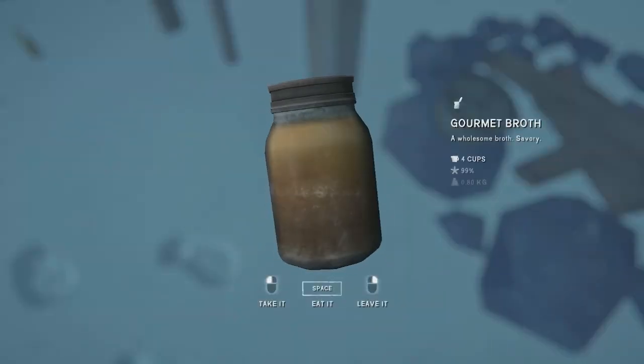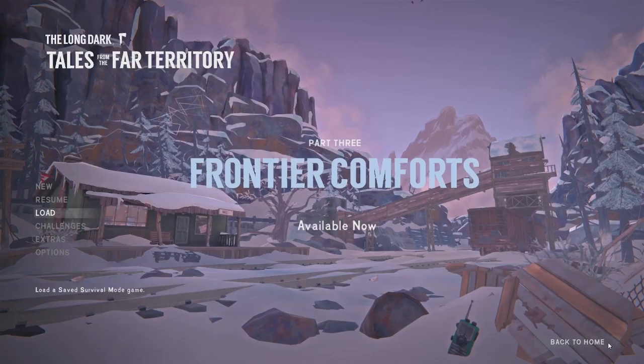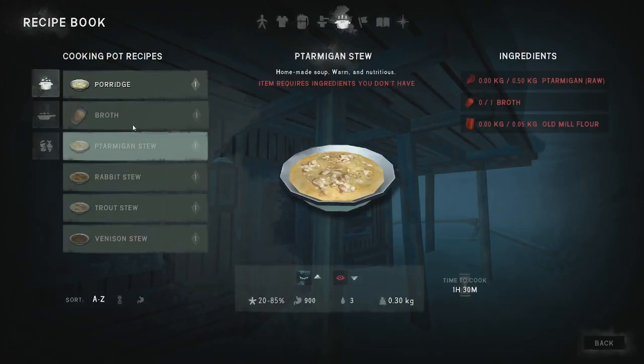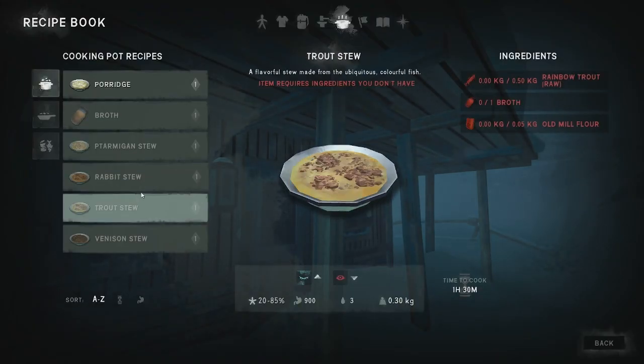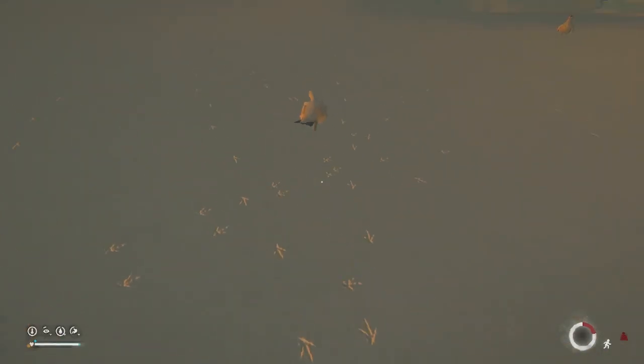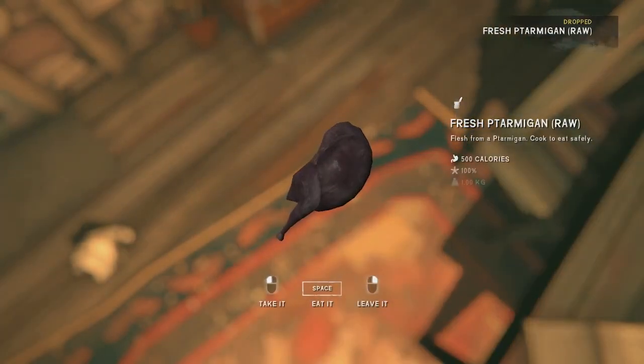It all started with a few cups of broth. Broth is one of the new food recipes released in the Frontier Comforts update for the Tales from the Far Territory DLC. It's a component needed for several of the other new recipes, as well as a warm snack all on its own. It's made using the meat from Ptarmigans, a new species of wildlife that also came along with this update.